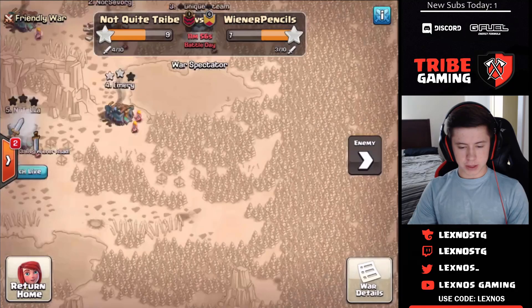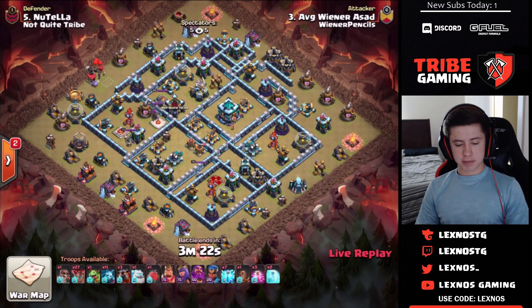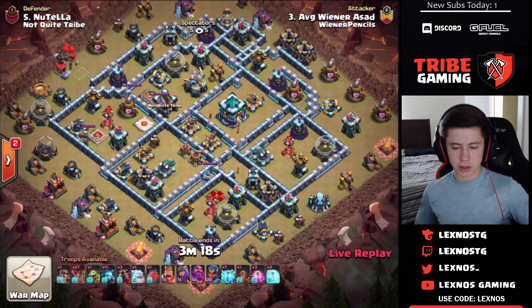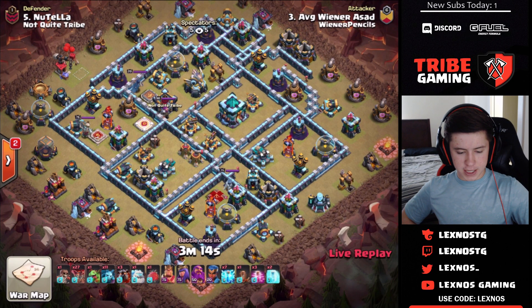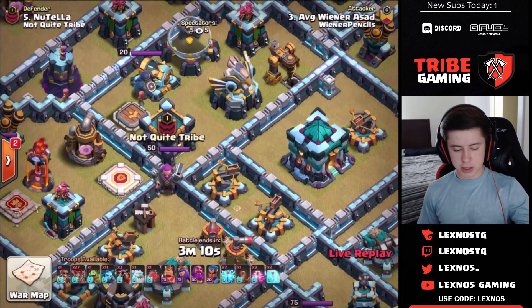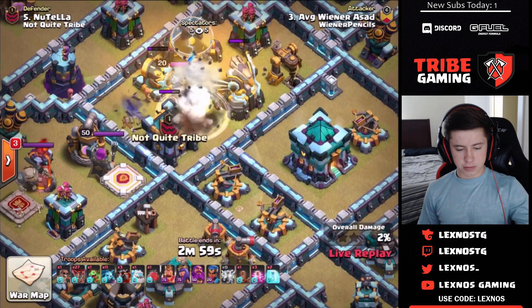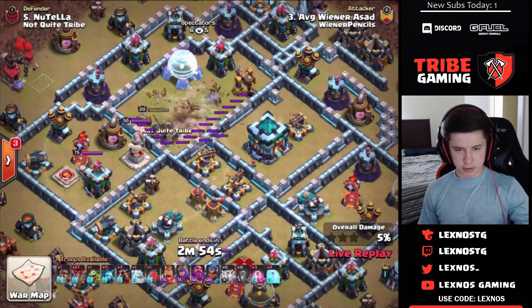Wiener Pencils in with their next attack — it's a zap lalo on Nutella's base. Let's see if they can get it done. He's going to probably zap the roachamp and the eagle. There go the zaps — roachamp barely on a sliver of health.